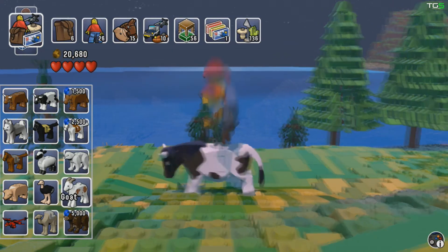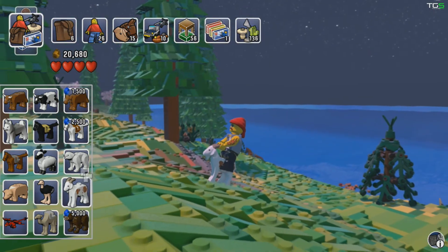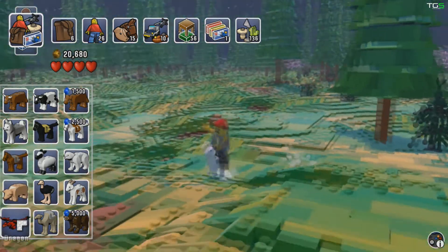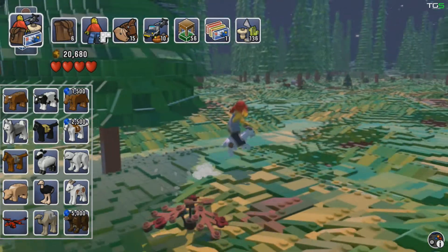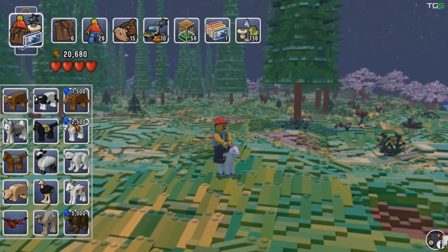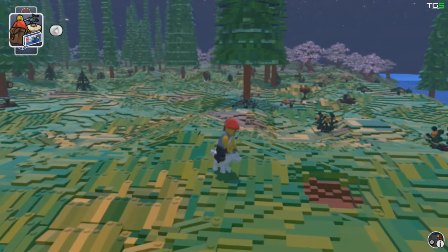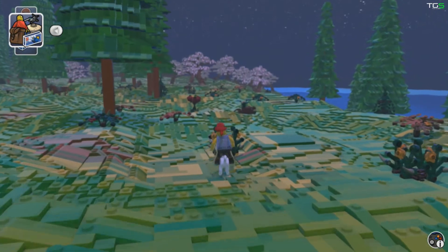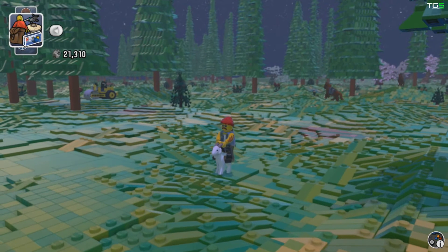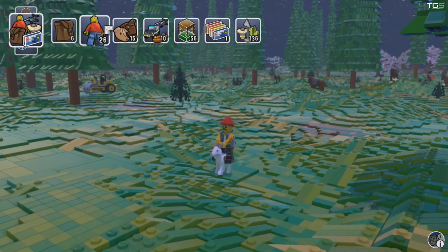Now one of my favourites is the goat. Let's jump off and spawn a goat — yeehaw! Goats are mental. They bound all over the place, and if you press X he headbutts. There he goes, headbutting through those plants.